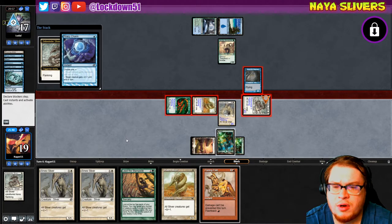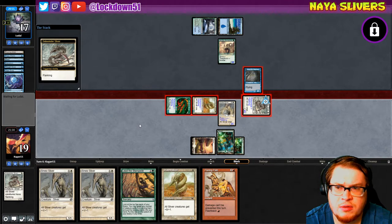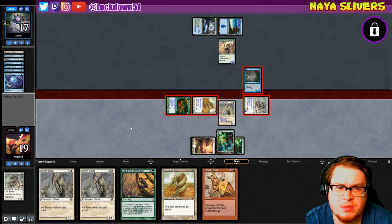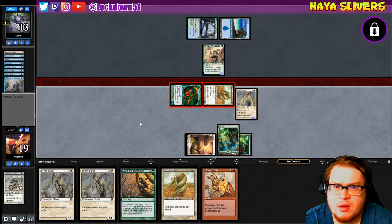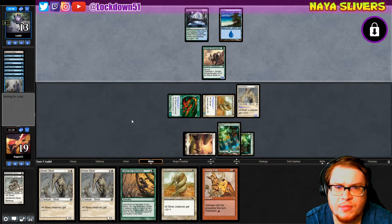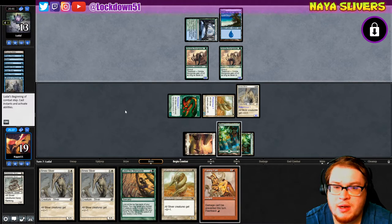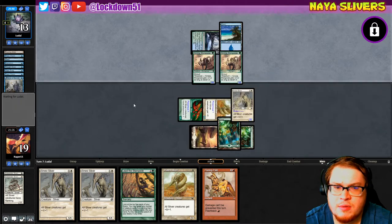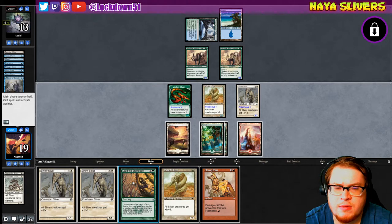Here we go — they're gonna do that, okay. We just traded, giving them plus two minus, that's fine — perfectly reasonable. Nimble Mongoose is a 3/3, less scary than Delver though — no flying here. Another one though, I'll be honest that's kind of annoying. Mountain — interesting. What do I want to do here? Awkward situation.